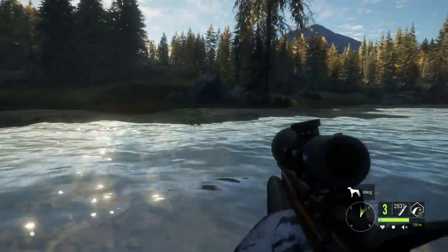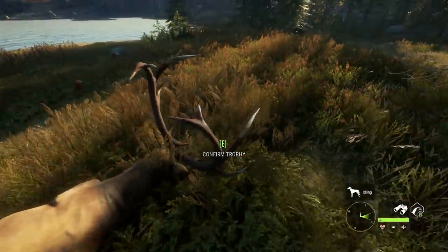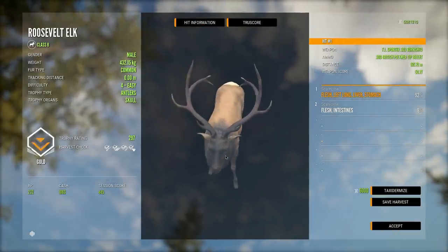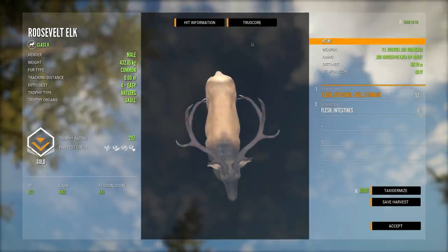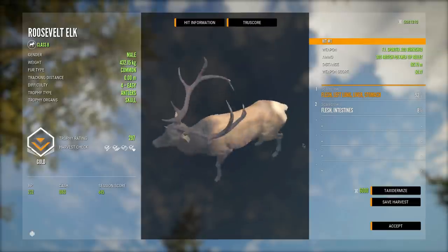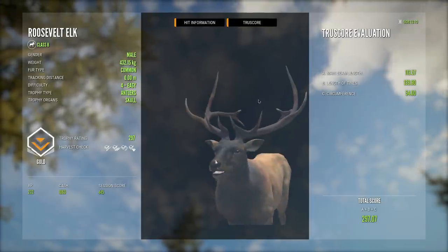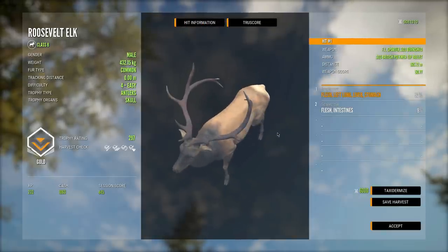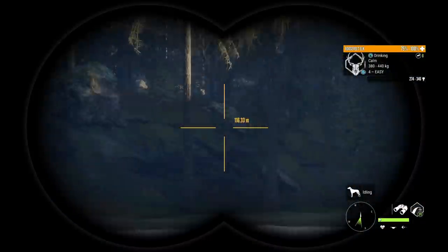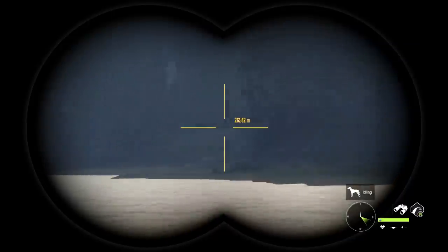That guy should die a little bit quicker than normal because we managed to get a second shot into it, which will definitely speed up the process. There he is — a beautiful looking bull. His beams kind of curl back, which is interesting — you don't see too many like that. He is a high 200s, 297, and he actually scores a little bit higher than I expected. It's got to be these tines right here that are just incredibly long, which accounts for a lot of the score. There's also a really nice level 4 Roosevelt elk over here.